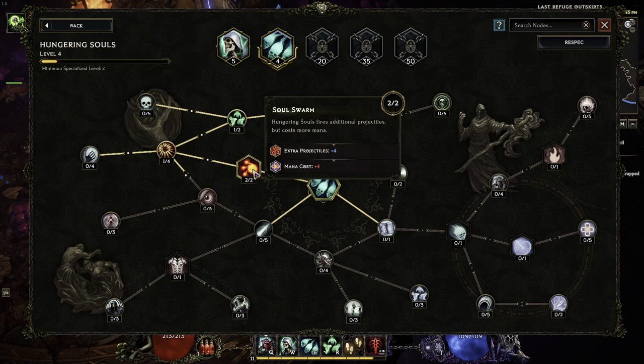First up, we've got Soul Swarm — an absolute must. This bad boy adds additional projectiles and trust me, you want that firepower. I'd have maxed it out as soon as I could.